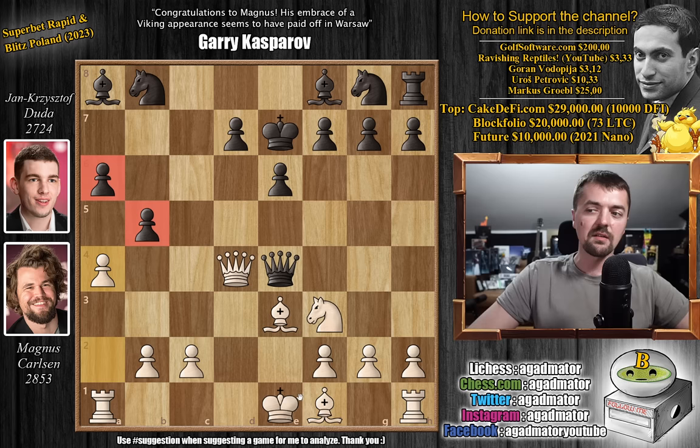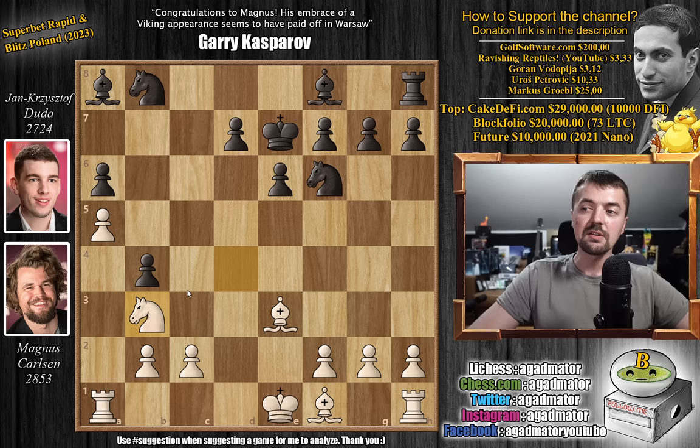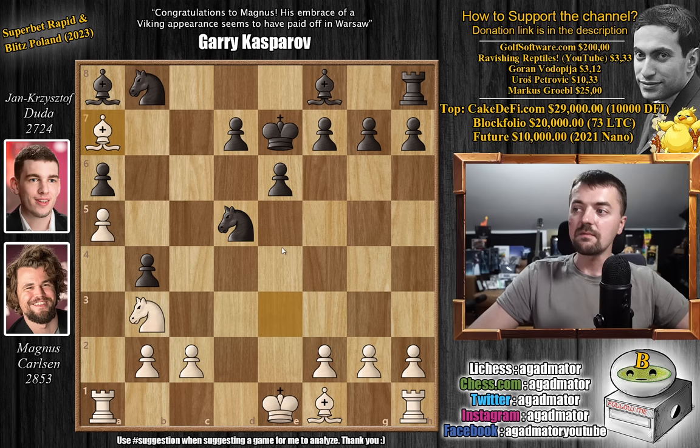Now Magnus plays a4 — that makes sense. You always play this when you have the black pawns on a6 and b5; you want to either double them or mess up black's pawn structure. And Duda trades queens with captures, captures, and pawn to b4. Grabbing more space on the king's side. a5 — Magnus does the same. Knight to f6, and knight to b3. Now, is Magnus being up the exchange enough to actually win this?